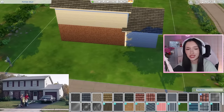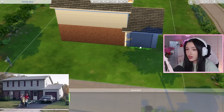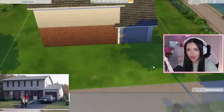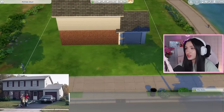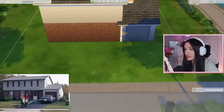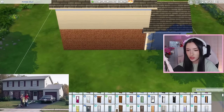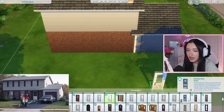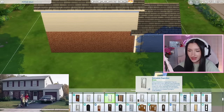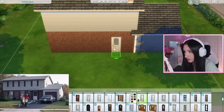We obviously don't actually have garages in The Sims 4, but we do have this garage door. I really wish it was red, but it's a garage door nonetheless. Worst comes to worst we can always change it. Their door kind of looks like this, but I'm pretty sure they have a screen door in front of their entryway door. I'm just going to do a little door with a window like so.